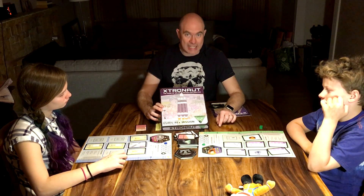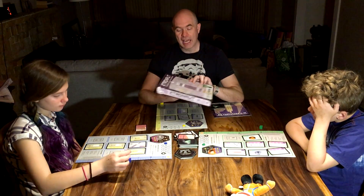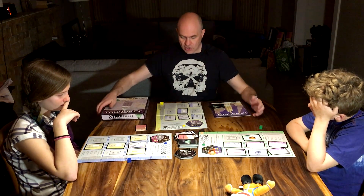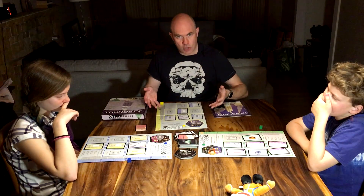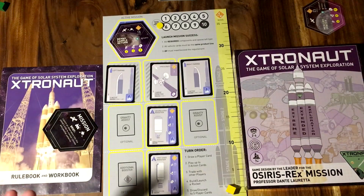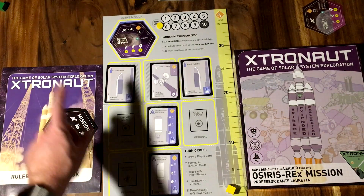OSIRIS-REx is going to go to the asteroid Bennu, pick up a sample, study the asteroid, and bring it back to Earth. The goal of Extronaut is to build your own missions using the cards to assemble rockets and then send them on those missions so you can get data points and eventually win the game. This was actually a Kickstarter run by Dante, and he's just started another Kickstarter for another science-based game called Constellation.